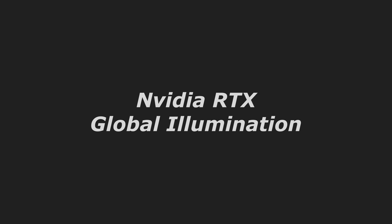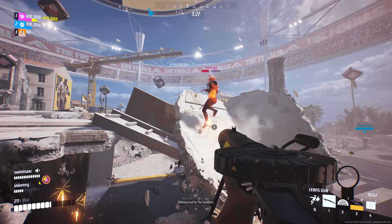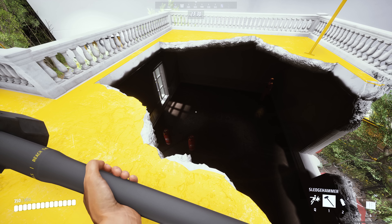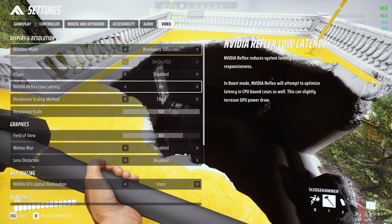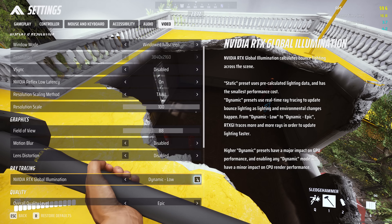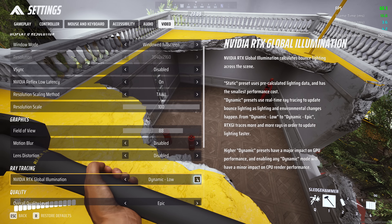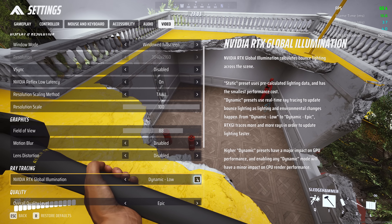Now let's take a look at RTX Global Illumination. You might be tempted to switch this to static for maximum performance, and you wouldn't be wrong, but there is an argument for enabling RTX in this game. With RTX set to static, notice how dark the room is below — you can barely see the training bot in the corner. Watch what happens when I set RTX to Dynamic Low: the light from above gradually fills the room from the hole in the ceiling, and after several seconds the entire room is well lit. This is how RTX Global Illumination works.